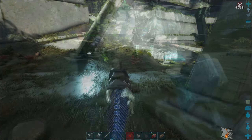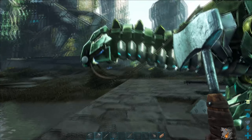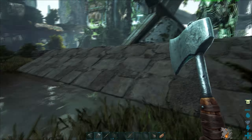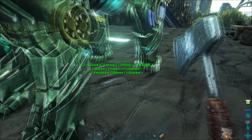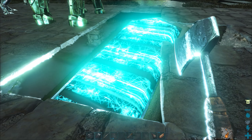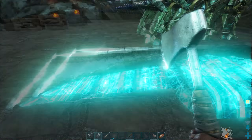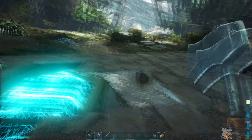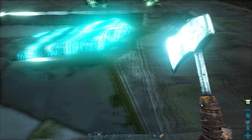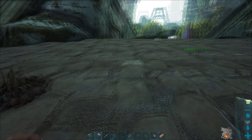Might be a pretty cool place to set up a base if we needed an alternate location, although it is a bit more dangerous over here. All right, back here at the base. Got this Stego finished up — she's finally tamed. Made some additions to the base here, kind of finished out the bottom floor, put some ramps to make it easier to get in and out. It's not letting me place any floors right here, which is kind of unfortunate.